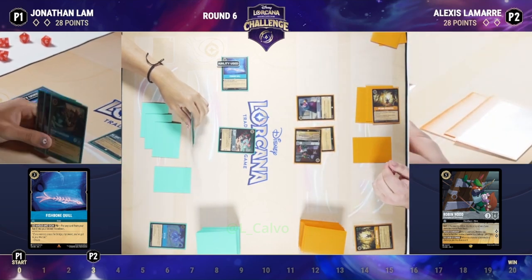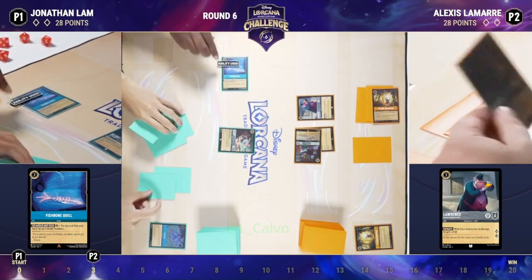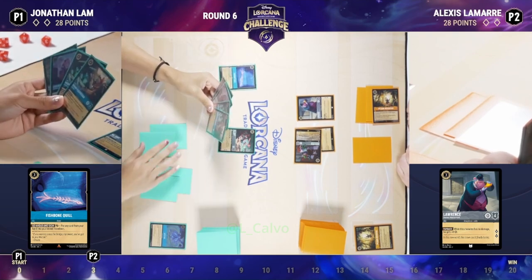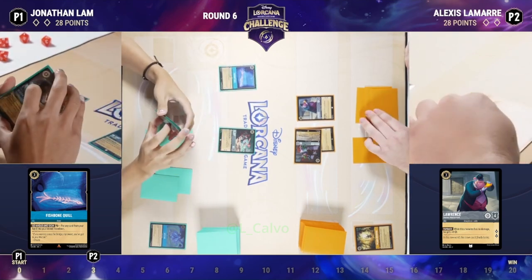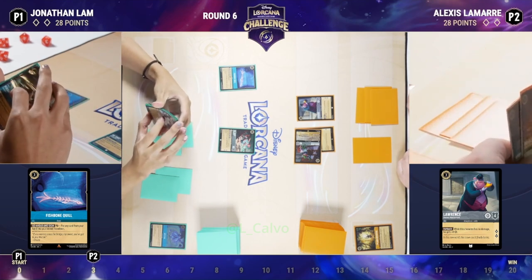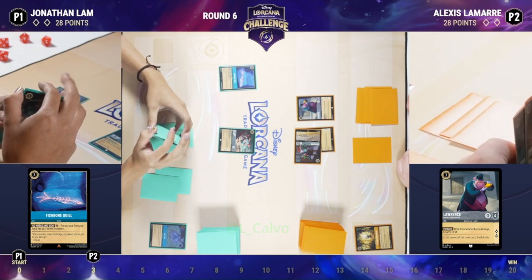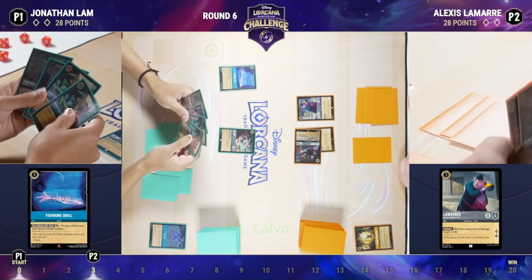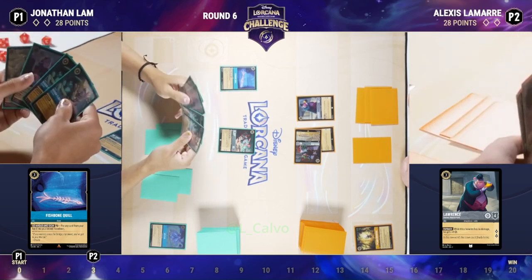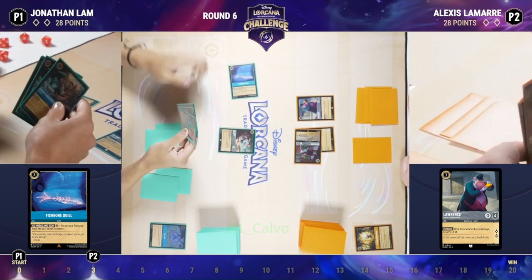Lawrence is such a fun card — people are playing him more because he's a 0/4 that quests for two, and as long as he has no damage he gets +4 strength, which is very powerful. We were talking about how good the 3/3 Smee questing for two is — well Lawrence beats Smee. Lawrence is going to take that one to start.